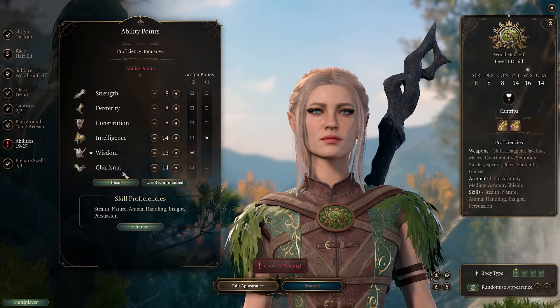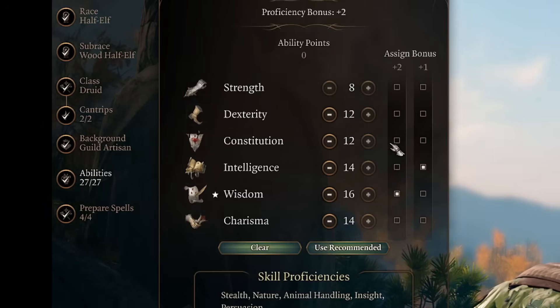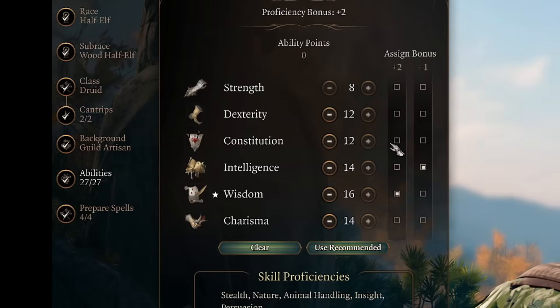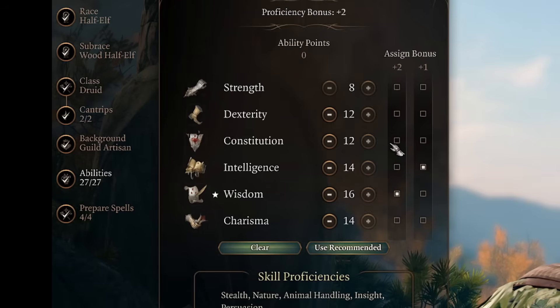Basically, we're trying to get all our mental abilities as high as possible. 12 dexterity for basic armor class and also initiative. 12 constitution to be more tanky in normal form. 14 intelligence, 14 charisma, and 16 wisdom because wisdom is our main spellcasting ability.